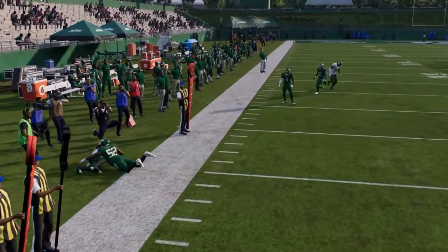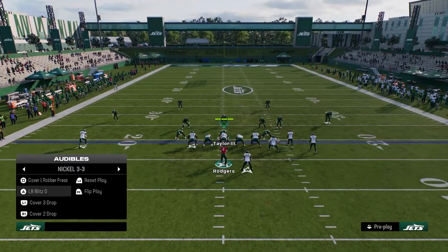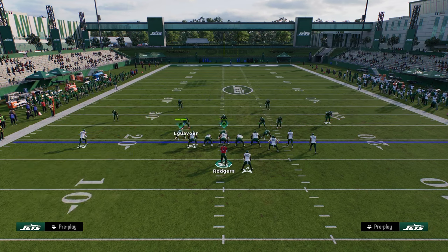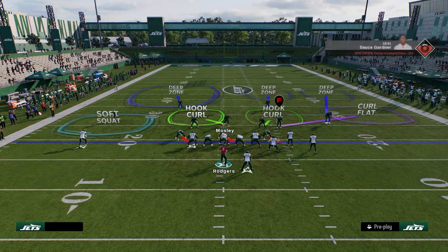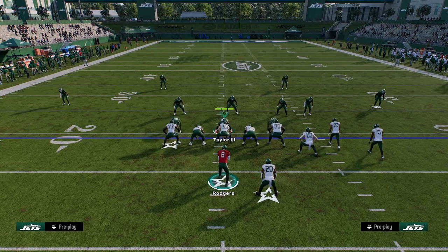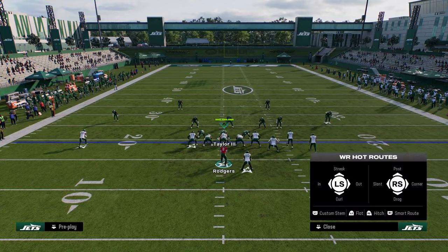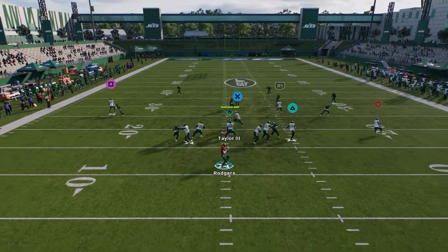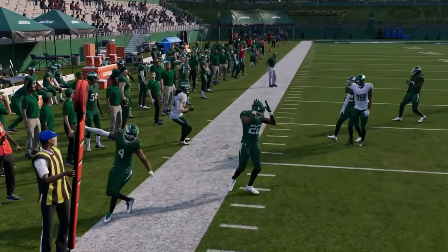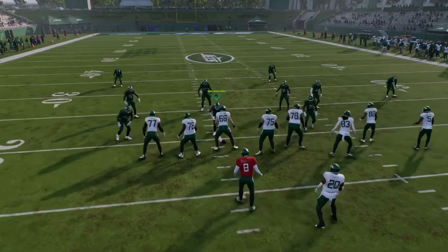If they're consistently playing something like cover two sink or vert hook on that side, you really want to go with the verts dig setup — it's super good against this. Watch the tight end against the soft squat: the soft squat just takes him and vacates its responsibility. That's another way you can manipulate that adjustment a lot of people like to make.